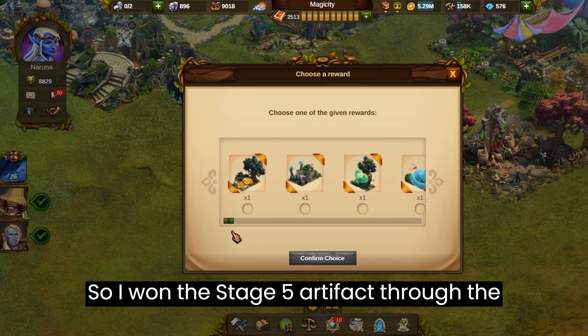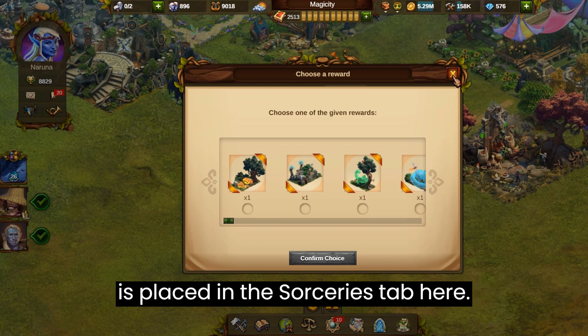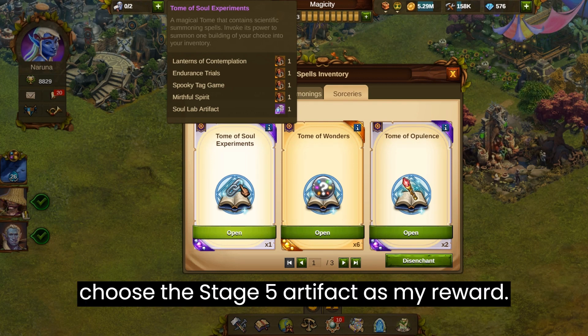So I won the stage 5 artifact through the fellowship adventures reward. The reward is placed in the sorceries tab here. There are other Soul Lab rewards in the sorceries but I can choose only one. I have the other buildings so I will just choose the stage 5 artifact as my reward.